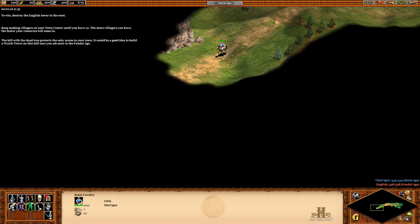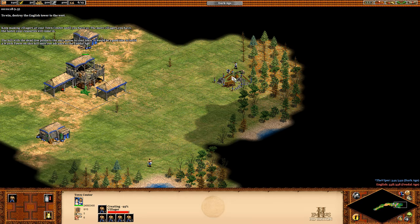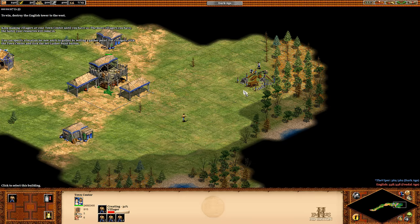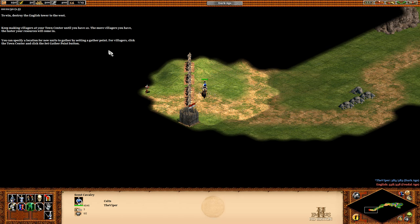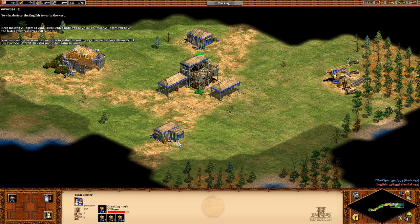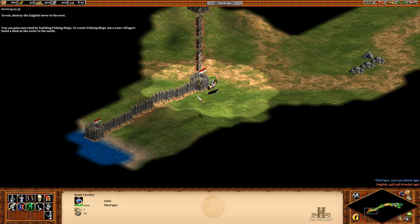I'm just following this path — I assume this leads to the tower we need to destroy. The hill only takes the only access to your town, so it would be a good idea to build a watchtower on this hill once you advance to the feudal age. You can specify a location for new units to gather by selecting a gather point. You can gain more food by building fishing ships. Fishing ships? This is getting advanced!